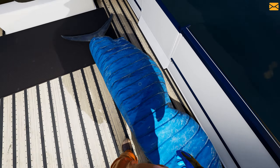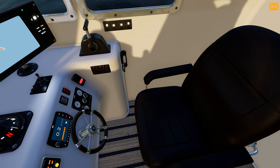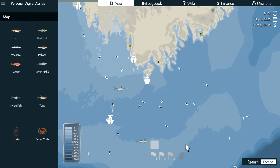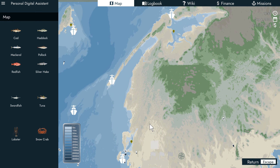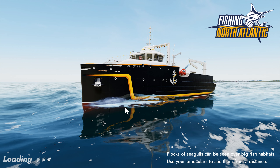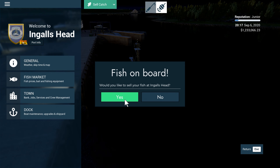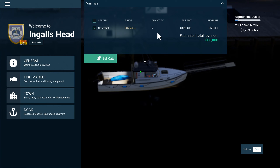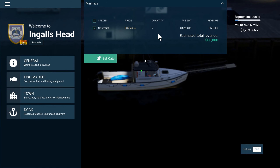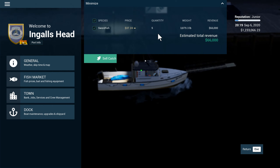Someone's robbed my fish! There's only one there. Where's my fish gone? Someone's robbed them — pirates out here, Wobbles! Right, off to port. For the purpose of the video, we will use the fast travel option. Don't forget, you do use more fuel fast traveling. Oh, it's gone dark now. We'll sell these fish. We actually got $66,000 for those few fish! I wish I could get that money in real life for catching a few fish — $66,000. I believe the prices have actually changed there.